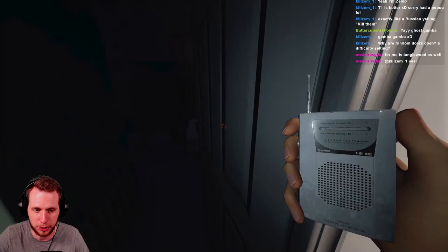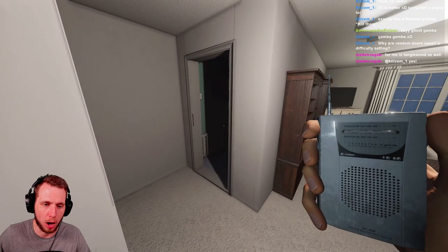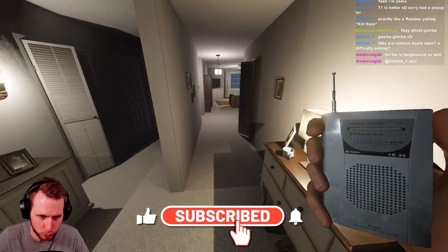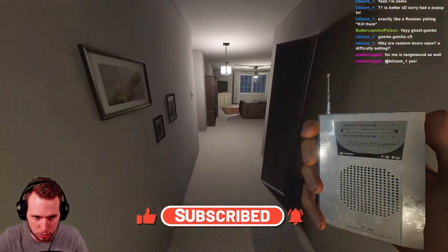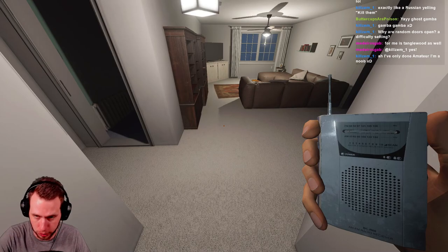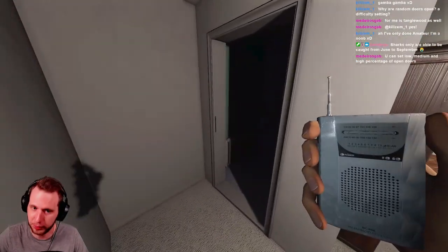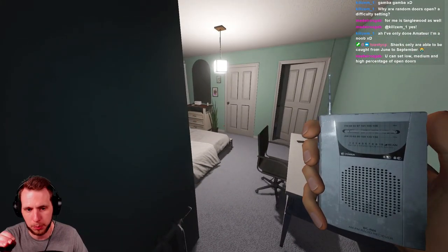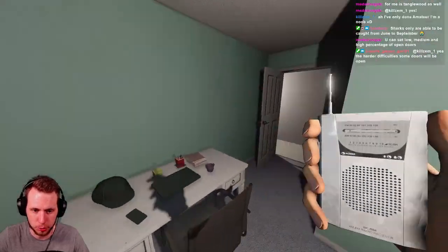Here's how you use it: you have it in your hand and you usually want to use it after you find the ghost room. If you're dealing with a demon and the ghost does a ghost event right away, you can go to where the ghost appeared and test for spirit box evidence that way too. A lot of people mess up by going in and immediately trying to use the spirit box.